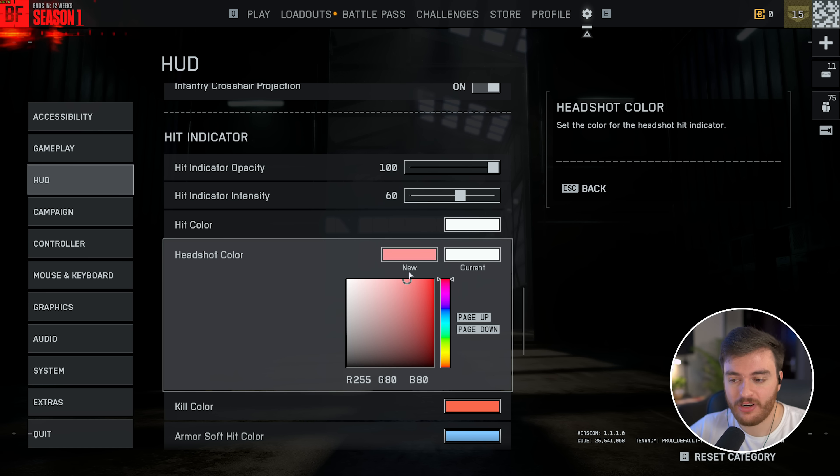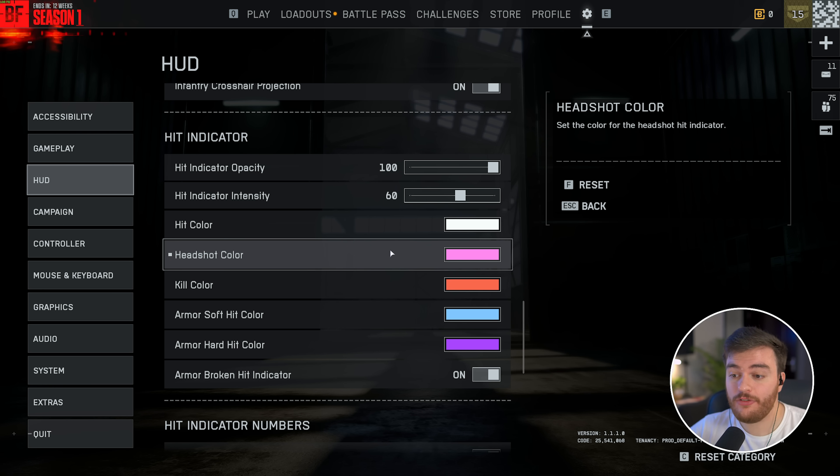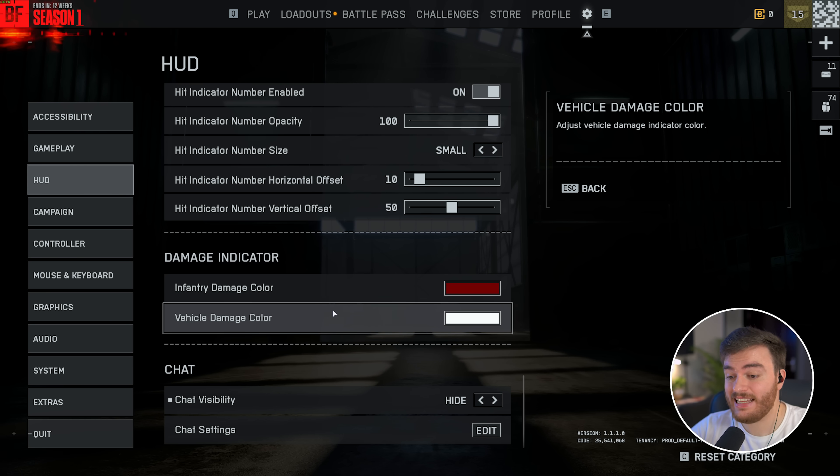For hit indicators, what I'd recommend is changing the headshot color so you're aware when it happens, since by default it's just white, the same as a normal hit. You can turn off hit indicator numbers if you want less visual clutter.